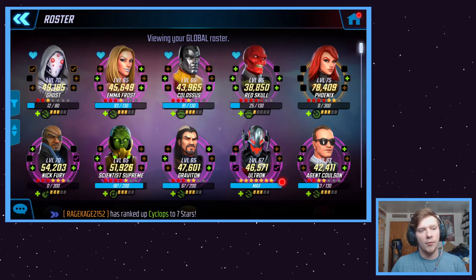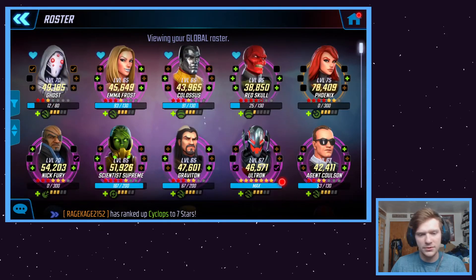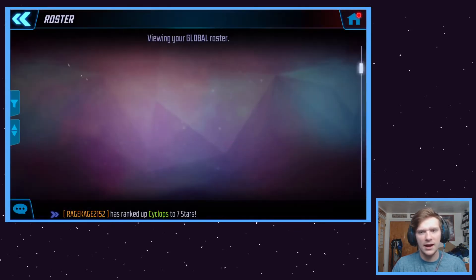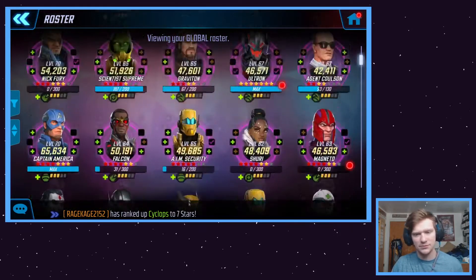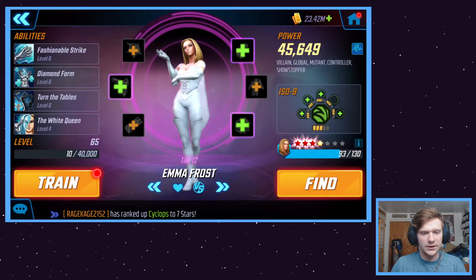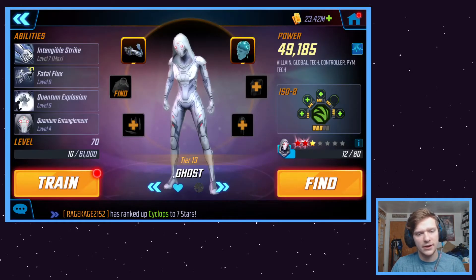For global, I'm probably planning to use Ghost, Emma Frost, Phoenix, and maybe Colossus. Shuri is plausible but she's not that high for me right now — I don't think the defense up is really going to be enough to help the team that much. With Phoenix, Emma Frost, and Ghost, I think that's going to be enough to dominate. For Ghost, I just need some more superior quantum energy things to get her up to gear tier 14.